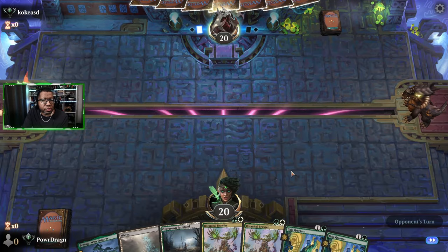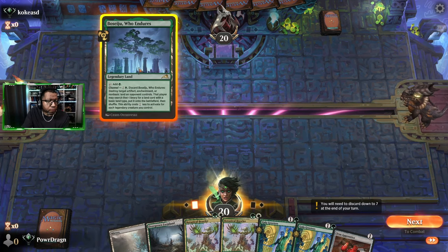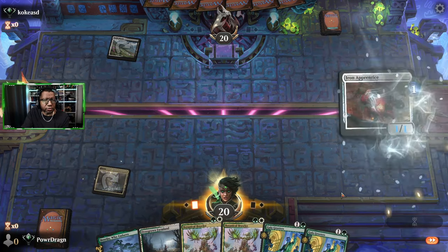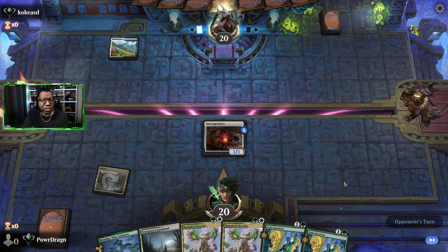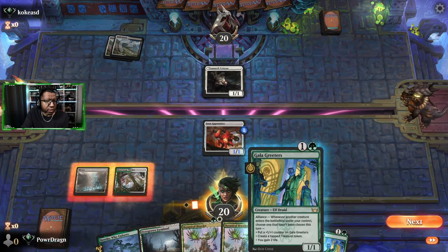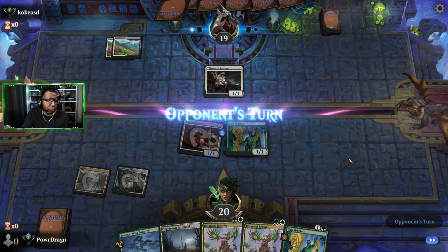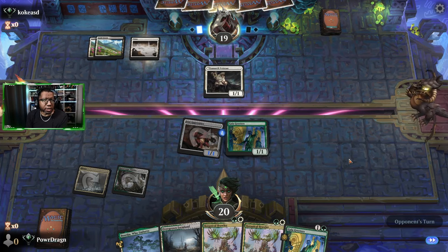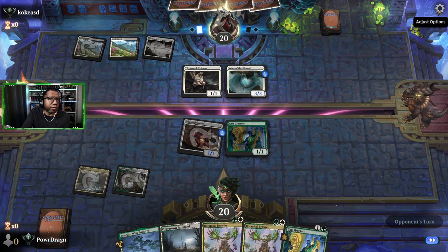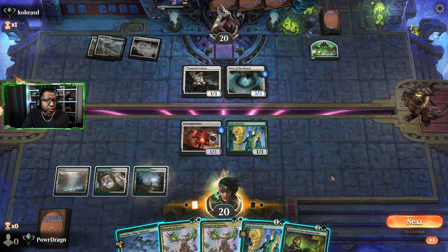We're on the draw with all two-mana things. Life gain deck — we're going to have to get these creatures really big so we can trample for a bunch. Attacking — I don't think they're blocking. Let's find some one-mana things; that would probably help us. The race is on.